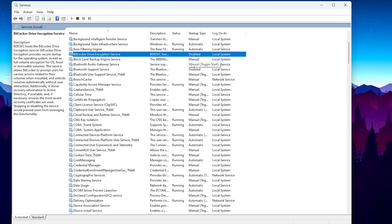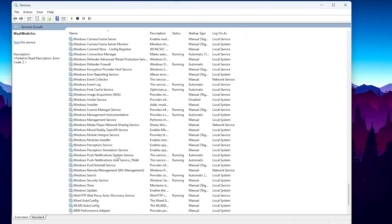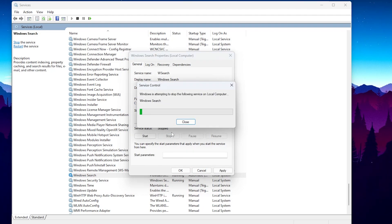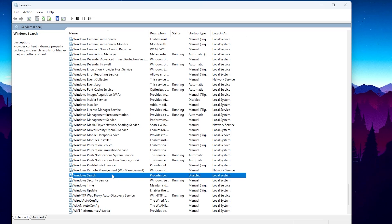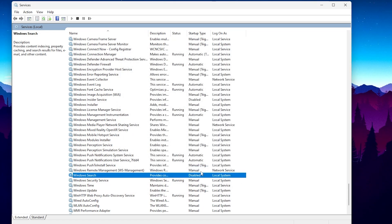In the next step we are going to disable Windows Search. If you do not use the Windows Search feature, press W on your keyboard and find Windows Search. Go to Properties, go to Startup Type. Before disabling, click the Stop button to stop the service first, then set it to Disabled. Hit Apply and click OK. If you want to re-enable any of these services, go into Properties, set Startup Type to Automatic, and click Start.